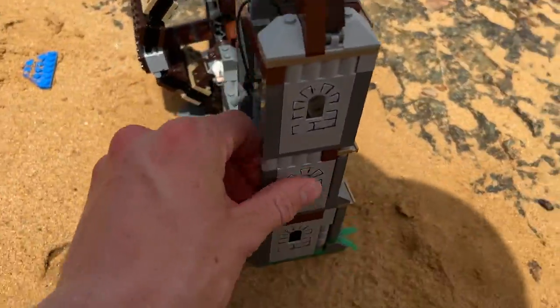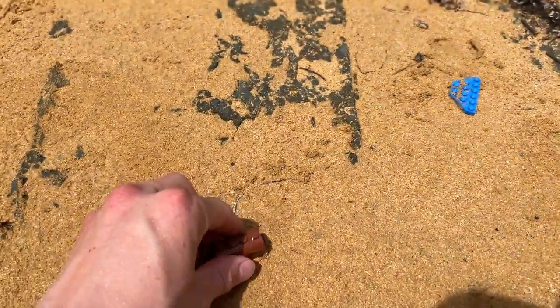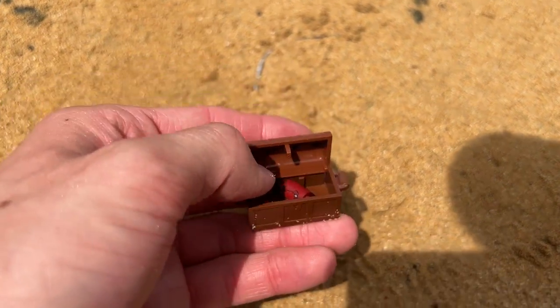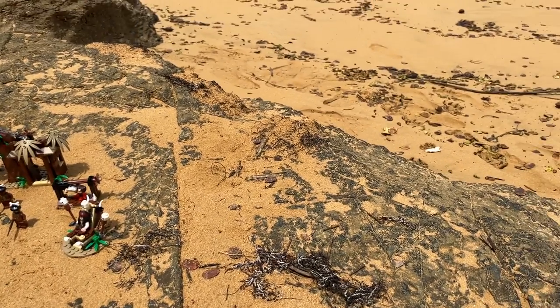Also in this set we get the actual Dead Man's Chest. Open it up — it's the heart, Davy Jones' heart. I do have the Davy Jones minifigure, but I left him at home, because Davy Jones is a $200 minifigure and I didn't feel like bringing him to the beach — what if he'd get lost? So here I am in the Caribbean and I'm just bummed.